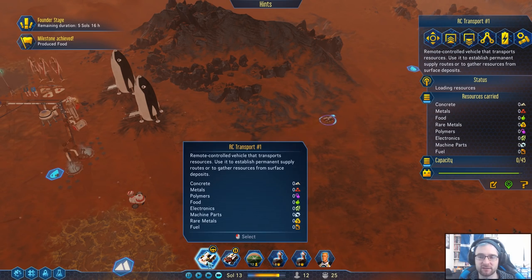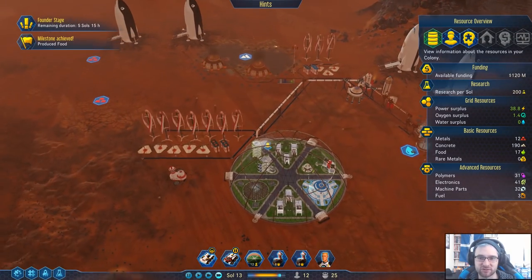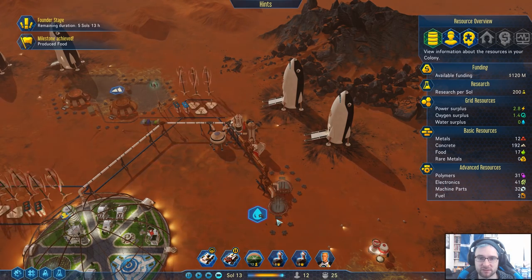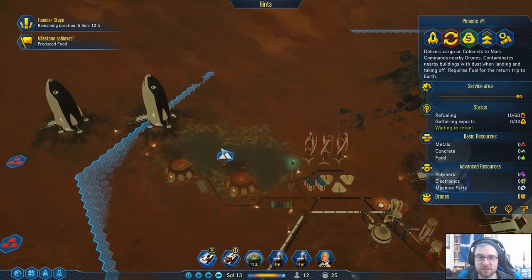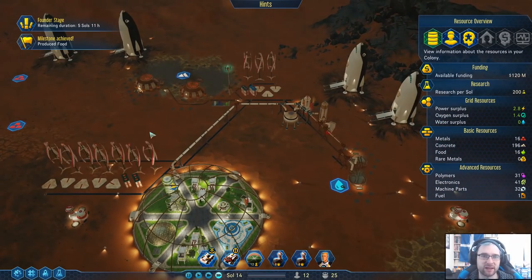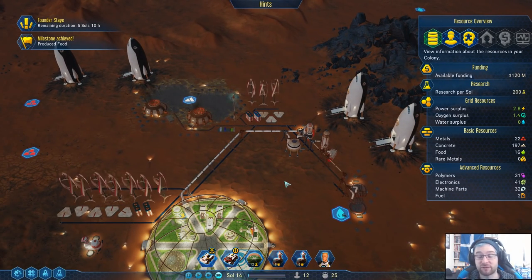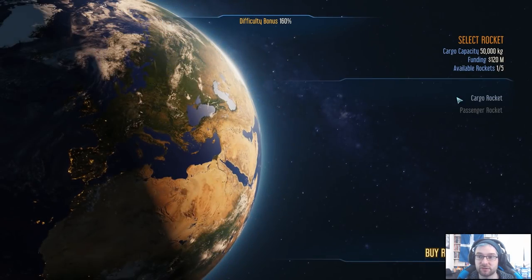Transport, come over here and start grabbing some metal. We'll reset some more of the sectors. The worry is that if I forget and you run out of charge, you're just never coming back — there's no way to get you back outside of our drone range; it's just death right now. I think we're in a good place, and this is probably the right time to leave this episode. Next time we'll probably be able to send one of you back and hopefully have the founder stage complete, which means we'll be able to call in another rocket.